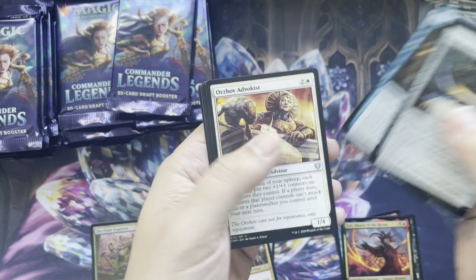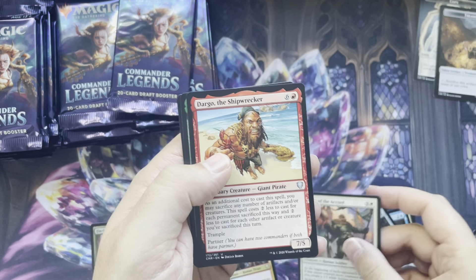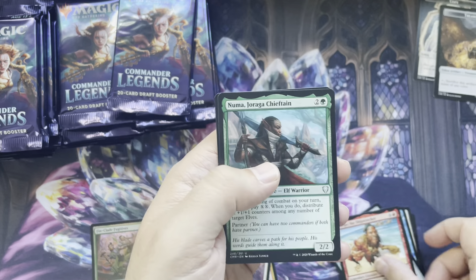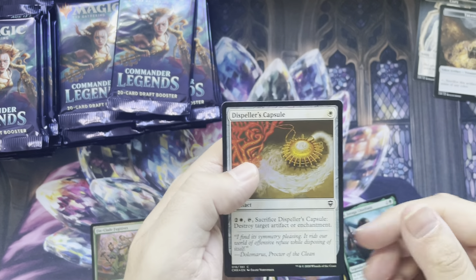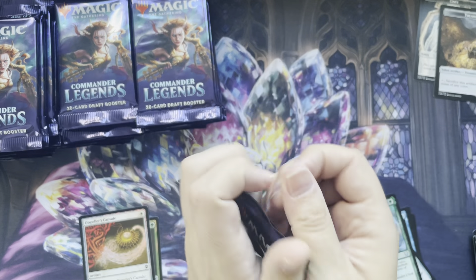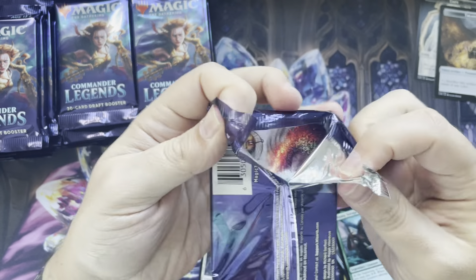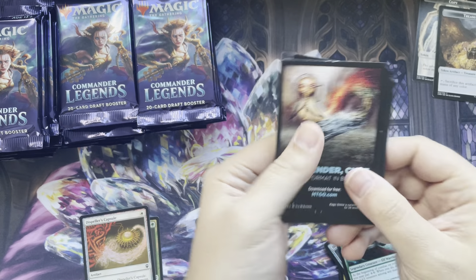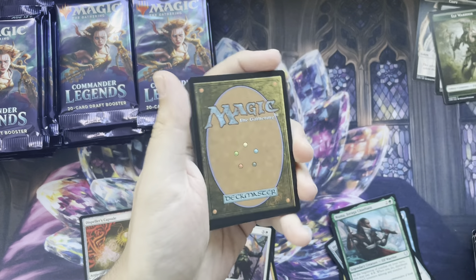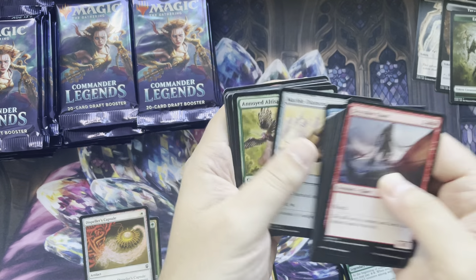Uncommons here. Keeper of the Cord is our rare. Dargo the Shipwrecker. Numa. And Dispeller's Capsule is our foil. Looking forward to the next set, Dominaria United. Pre-release is actually in about two to three weeks, and I'm looking forward to going to my local game store to play pre-release.